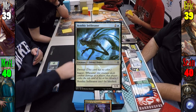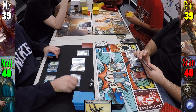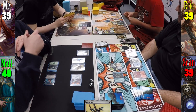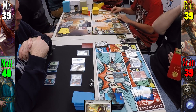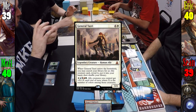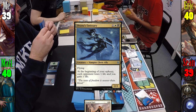Matt casts Benthic Infiltrator and Signal Pest, then swings Palace Familiar at Sean for 1 and draws a card. My turn I play a Swamp and cast Lashwrithe before passing. Eric plays Rugged Highlands, gains 1 life, then casts his general, General Tazri. As she enters the battlefield, Tazri triggers and Eric gets to find Drana's Emissary before passing to Sean.